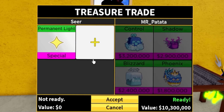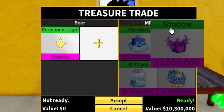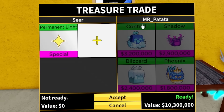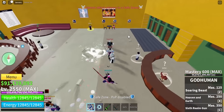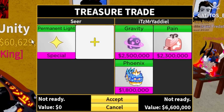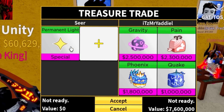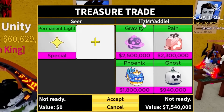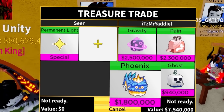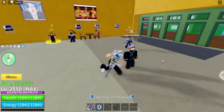I'm in the next lobby and this person is offering control, shadow, blizzard, and phoenix. I don't think all that together is worth even one leopard, so I have to jump out. Surprisingly, no one has permanent light — it's kind of weird. How are you guys moving from location to location? Does everybody have permanent portal? Gravity, pain, phoenix, and ghost — definitely not enough.